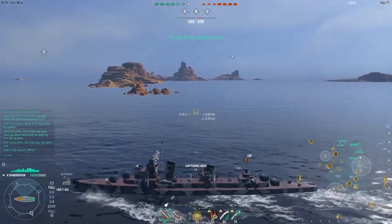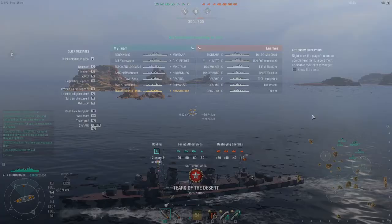Real quick, we're going to look at the lineup. We've got two battleships — a Montana and Yamato. We have a Minotaur and Hindenburg as our cruisers. The Minotaur, judging by his positioning, is probably not radar-equipped. They have a Des Moines and Hindenburg. The Hindenburg is tricky for the Khabarovsk because of the one-quarter pen rule — its HE shells do pen the 50mm plating that the Khabarovsk has.